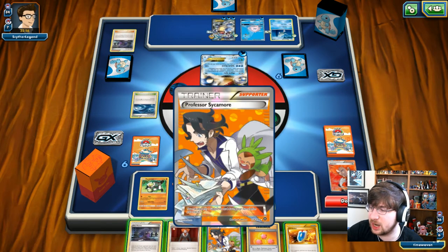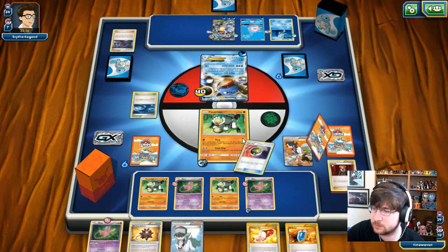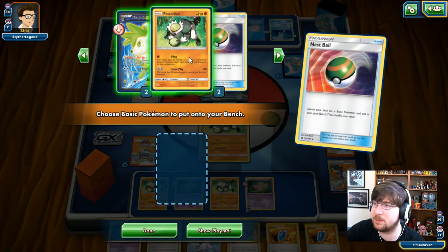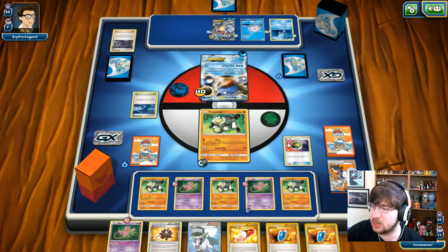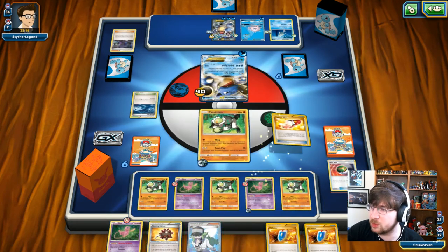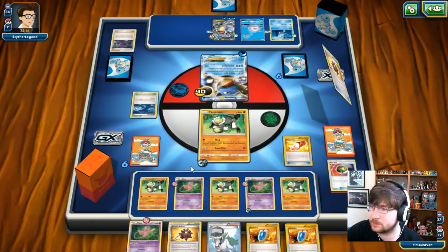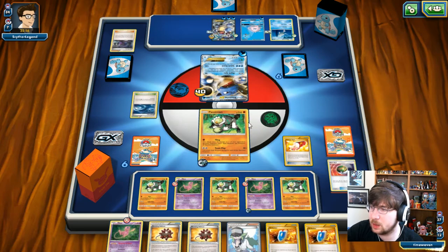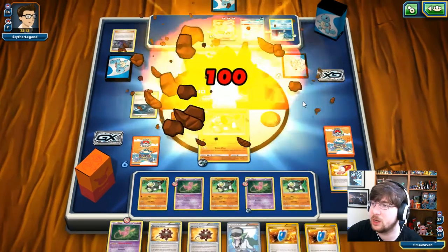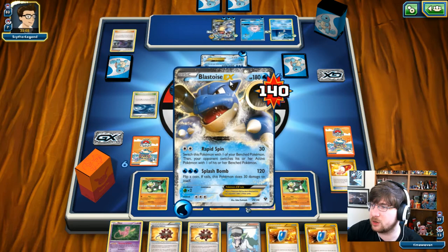My opponent doesn't have many cards left in hand. I'm going to go for Sycamore hoping to get that fourth Passimian. I don't get it directly, but I do get the Nest Ball — which literally gets me Passimian! Now I've got the additional damage. Going for Team Play, which will now do 100 damage flat. We'll be able to knock out this Blastoise next turn. I've got a Mew in the back that can keep us going.